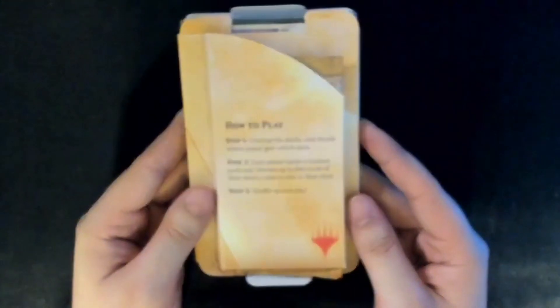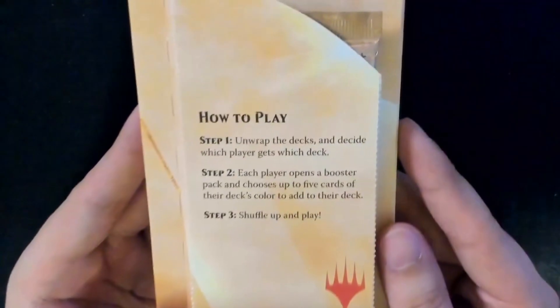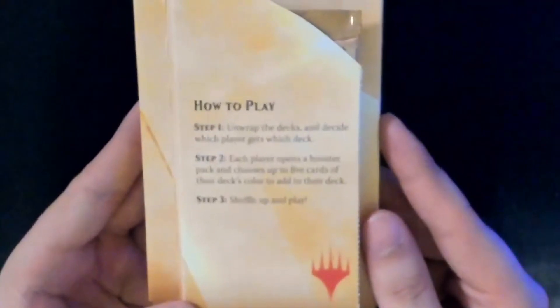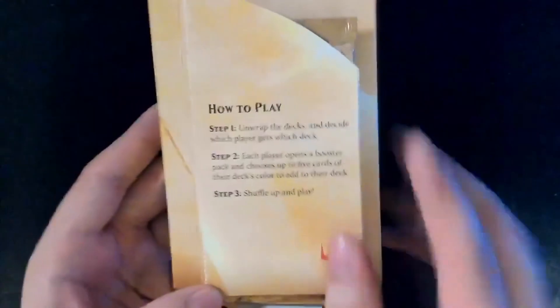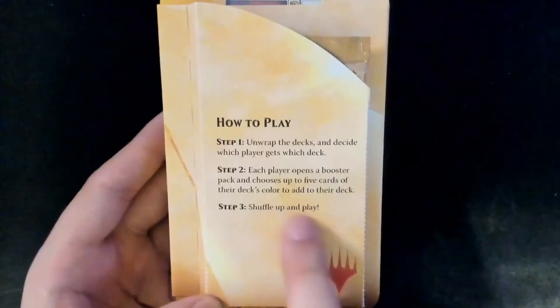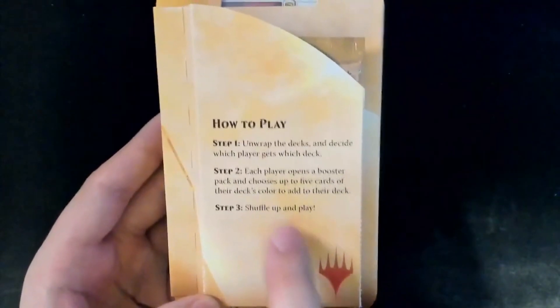That's a pretty tightly sealed package. How to play: unwrap the decks and decide which player gets which deck. Step two: each player opens a booster pack and chooses up to five cards of their deck color to add to their deck. Step three: shuffle up and play. I think a certain professor needs to be talked to about that.